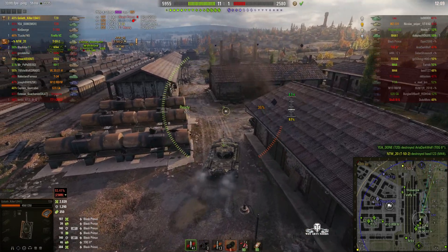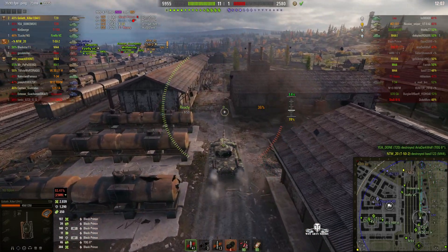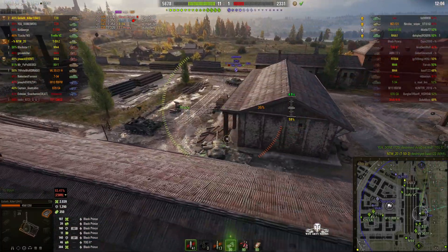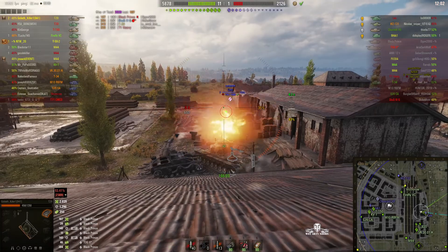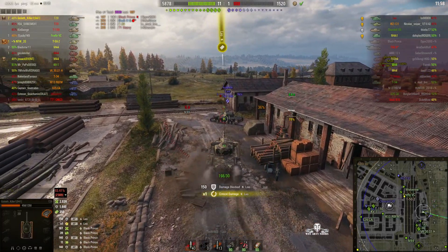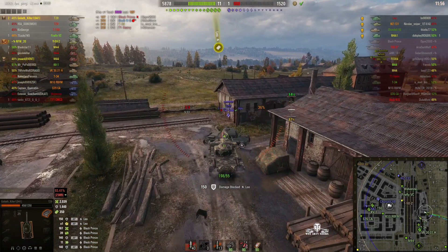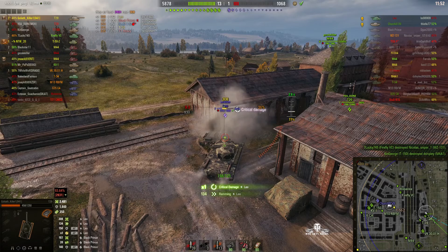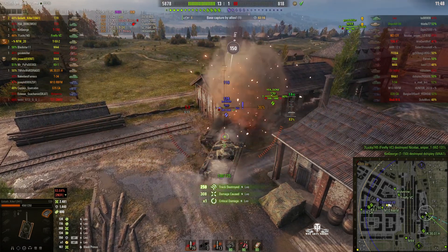There's an enemy Leo nearby who hasn't been dealt with yet, just around the corner. There he is. Time to die, Mr. Leo. He's tracked him. Just go for the ram — do a bit of damage. That's helpful. Squeeze him up against the wall so he's not going anywhere, and now just fill him full of holes.